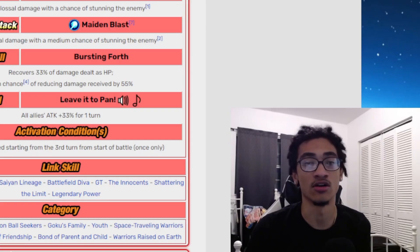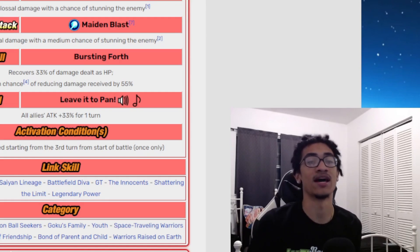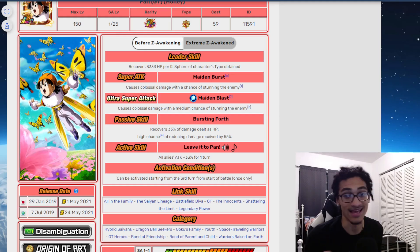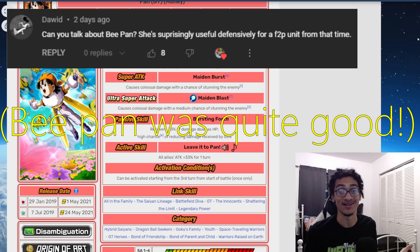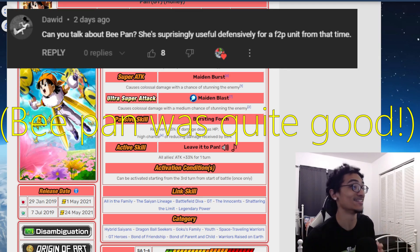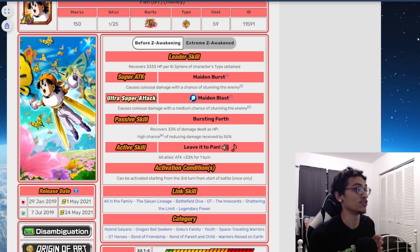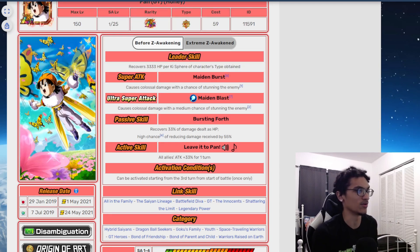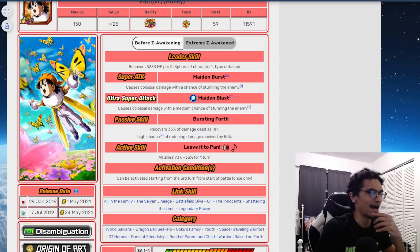What's going on guys, it's your boy Dev back with another one of these Dokkan Battle videos. Today we're going to talk about LR B-Pan — everyone's favorite utility-based unit, quote unquote. LR B-Pan is a unit that comes out during the fourth year anniversary and Dokkan awakens during 2019.